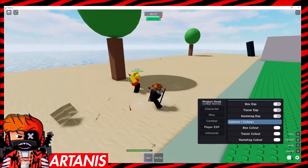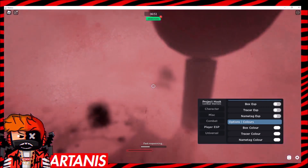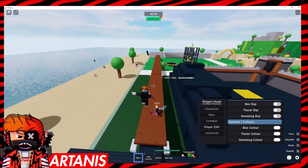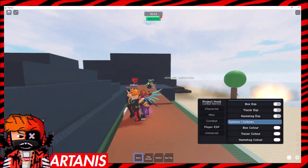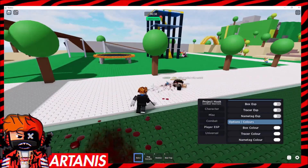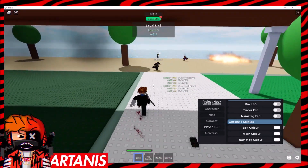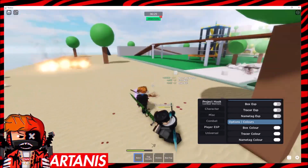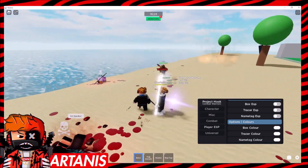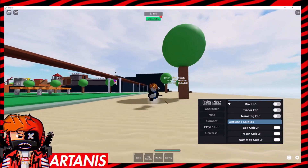Let me just keep playing around — just showcasing to you guys how OP it is. We just died there because we got parried — skill issue on my side. Let's go over to this guy — boom, bop, he's dead. See, this script is just really OP, it's like the best script in the game.